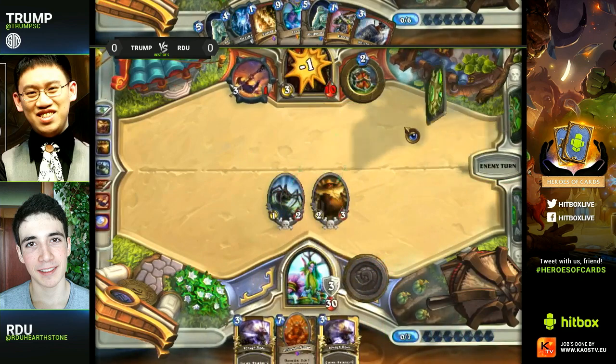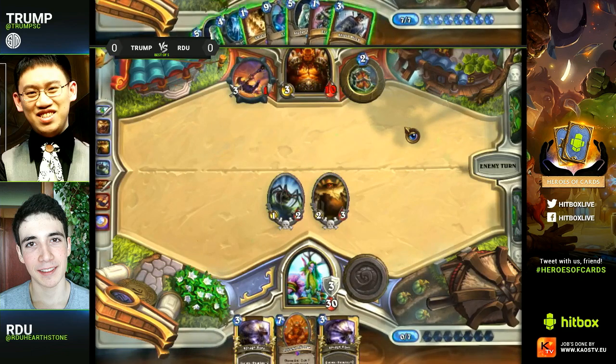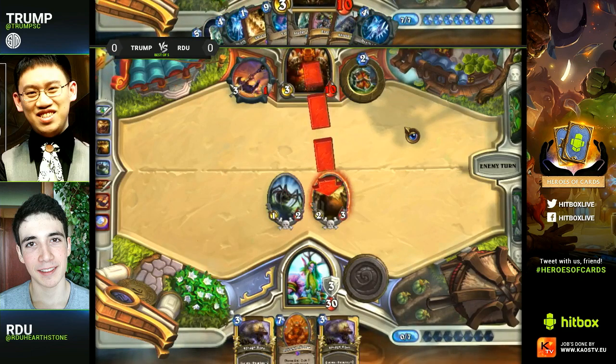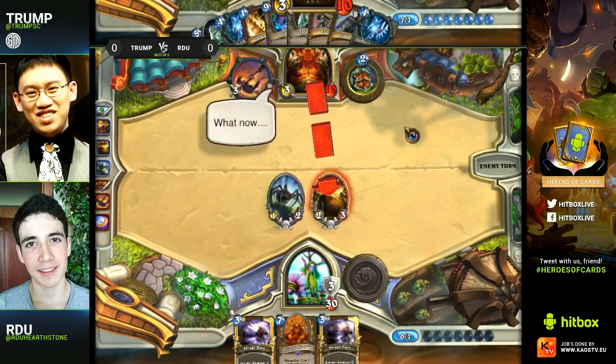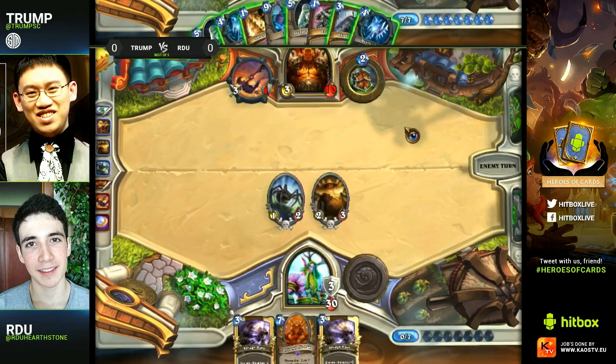Especially with the Haunted Creeper out there spawning more monsters — this is a really risky play by RDU. He has not seen a single Sludge Belcher yet, so he has to know that's a possibility. He's going for next-turn lethal here hoping his opponent does not have a taunt. This is kind of the worst situation you can be in, because Trump not only has one Sludge Belcher, he has two of them, and a lot of armor coming up these next few turns.